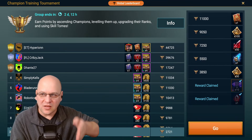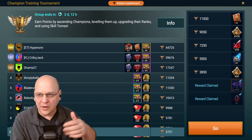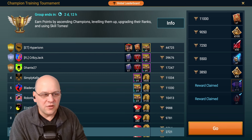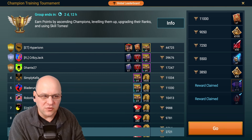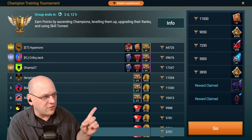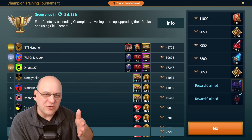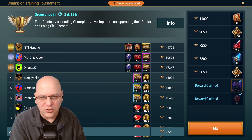There are two things I like to do at the beginning of every champion training tournament and event, and you need to do both on the tournament or event page. The first thing is to look at the reward track and figure out your objective in terms of points. For instance, on my HH Challenge account, which is a low-level account, I'll be going for the first set of 50 Blade Master points, which is the third reward up the column.